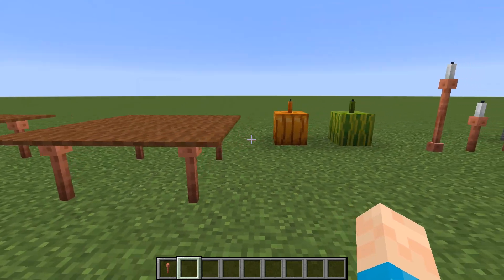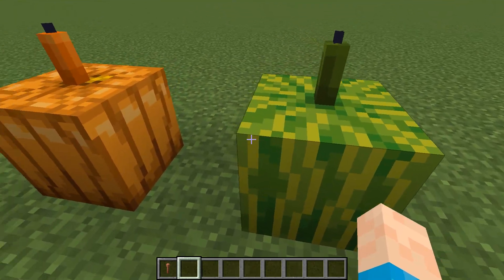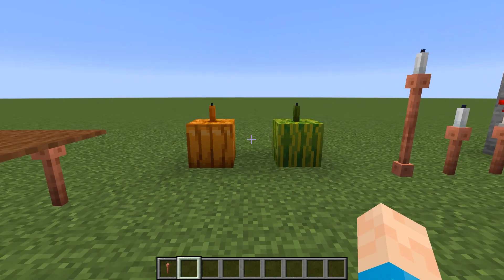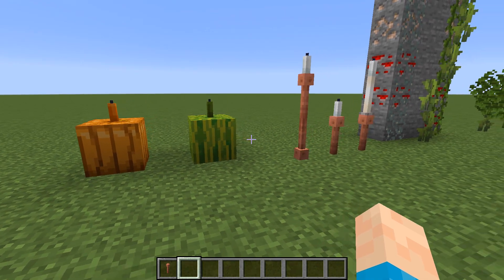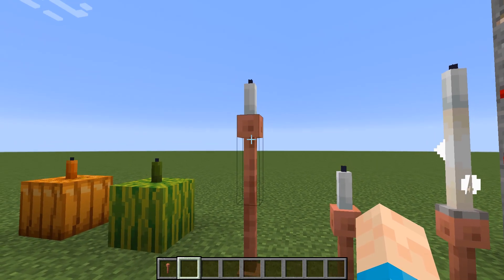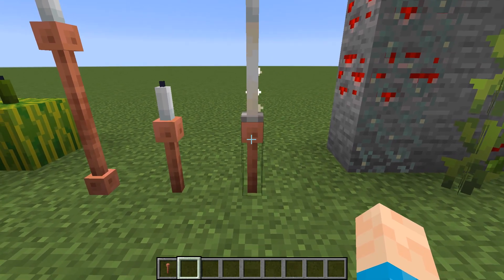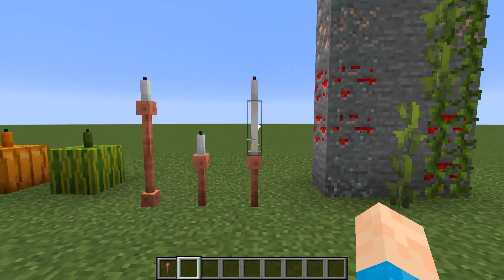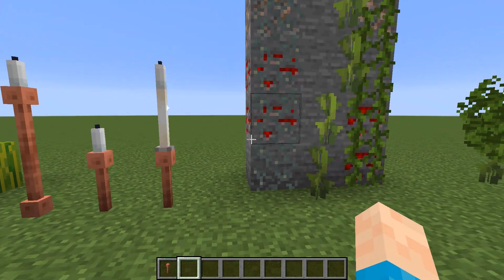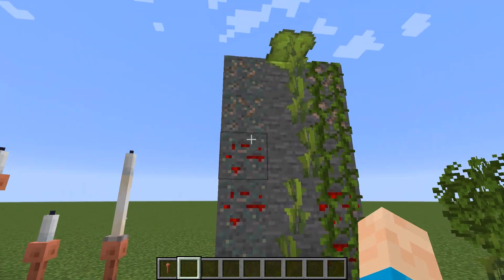Next up — I think I've shown this before — it's just putting candles on top of pumpkins and melons, giving those little stalks a nice simple touch. For candle designs, we've got the lightning rod flipped down, lightning rod up with a candle on top, a normal lightning rod with a candle, and then a lightning rod with an end rod and a candle — that makes it look like an extended candle. You could just use an end rod and a candle to make that extended candle effect.